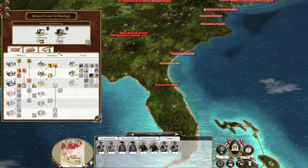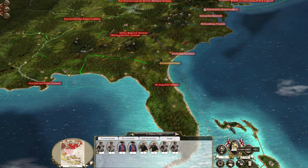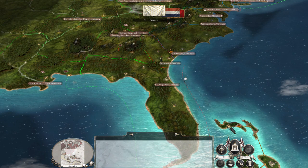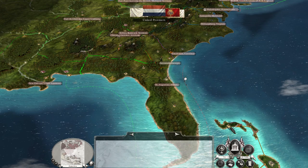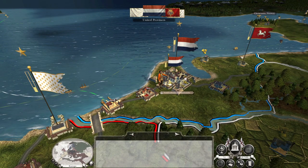In terms of our tech we're doing pretty good — joint stock companies and puddling furnaces are good techs to go for at the moment. So let's hit end turn and let the AI respond to our moves.